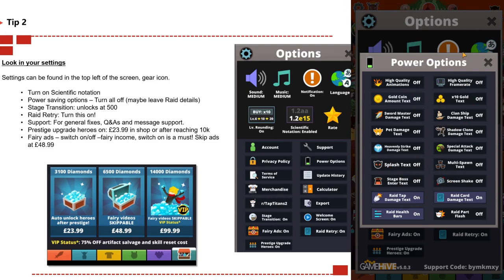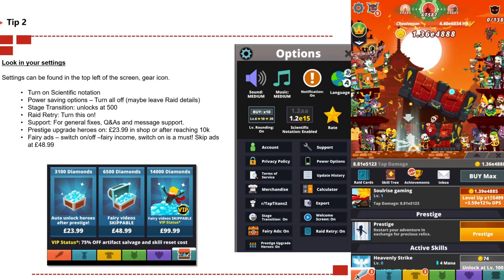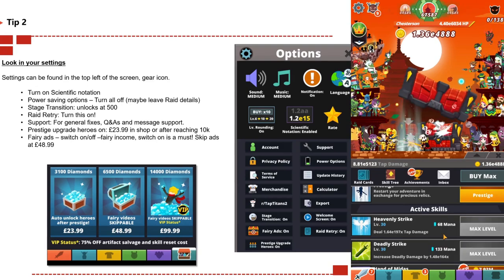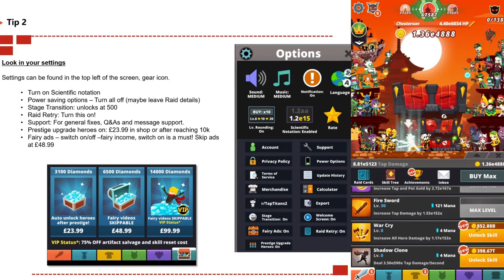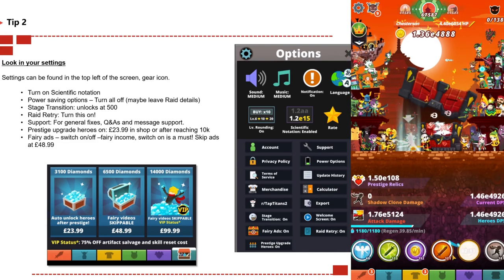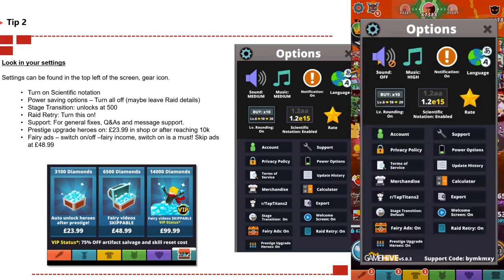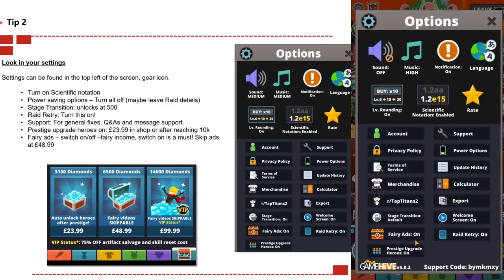Stage transition unlocks at 500, but just in case, make sure you turn it on. This means the background of the stages changes, but at higher levels the stage changes more quickly. Instead of having animation or graphics interfering with your gameplay, make sure your stage transition is turned on, as it gives you more time between transitions.